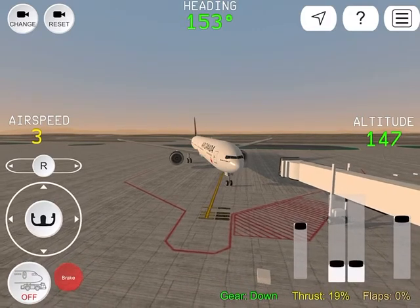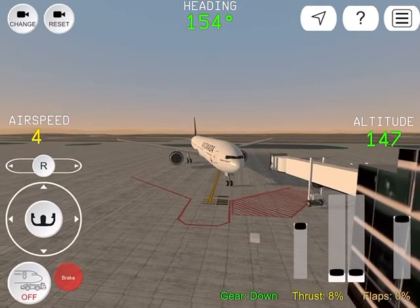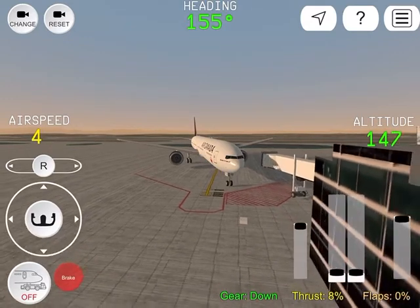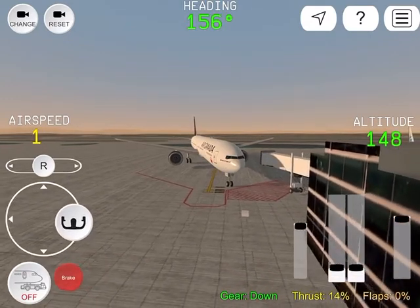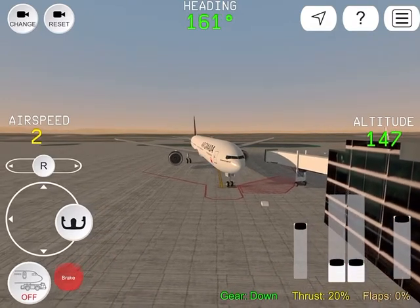Delta 1320, any chance I can get you guys to tail out of the alley? Sure, we'll let our guy down, Delta 1320. 1320, I appreciate it. Continue tailing out of the alley with your tail to the east to be in the southward terminal, number 1.